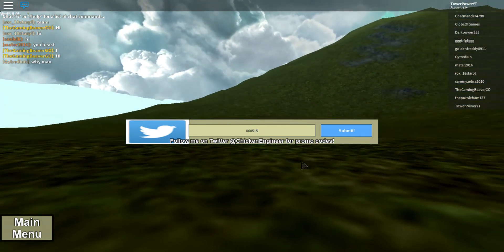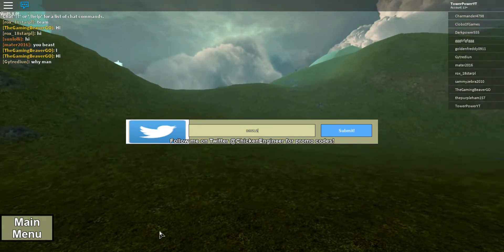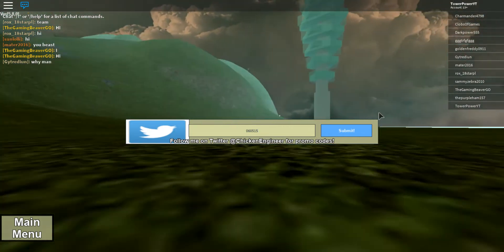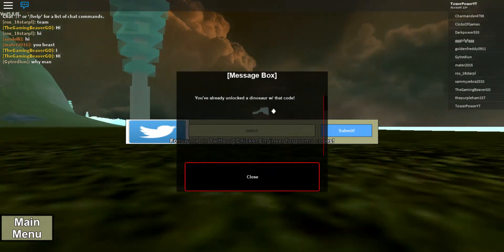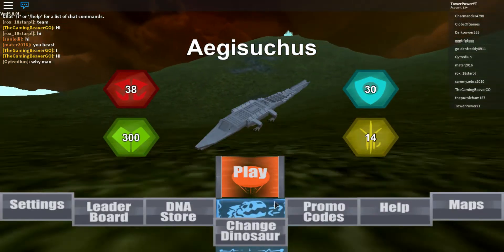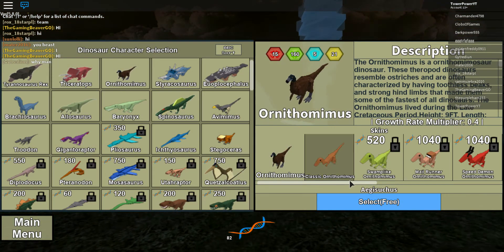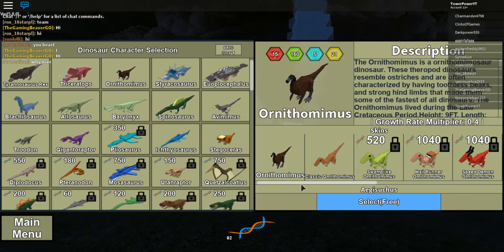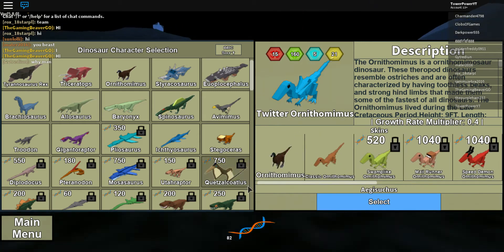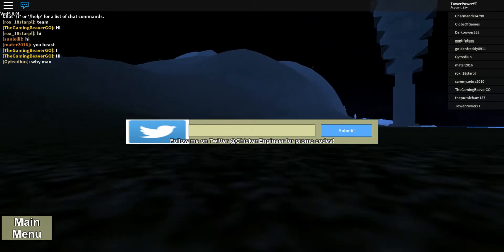...0515, you can get the skin for the Ornipomimus, which is the Twitter skin. As you can see this is legit because if you click Submit — I've already redeemed that code — so that skin is right over here: Twitter Ornipomimus.